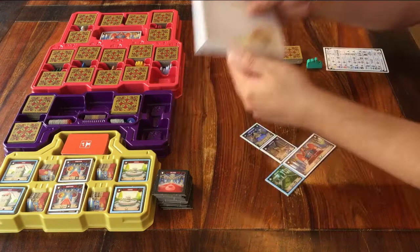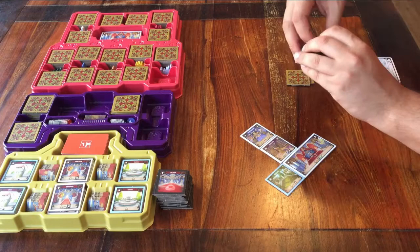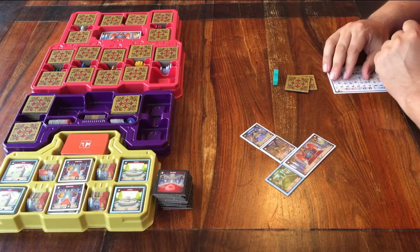You play the game with the expansion exactly the same way as the base game. Every player takes 9 tiles in the first round, and 9 tiles in the second round. Each turn you choose 2 of those tiles to keep, and pass the rest to the player next to you. The only difference is that there are some new room types. I'll explain those first.